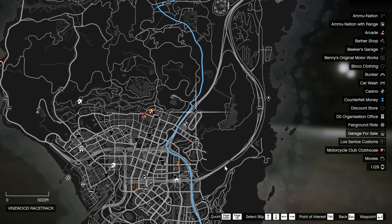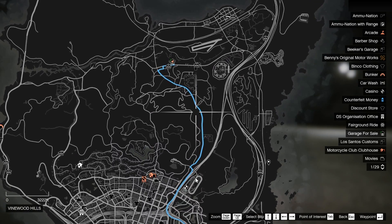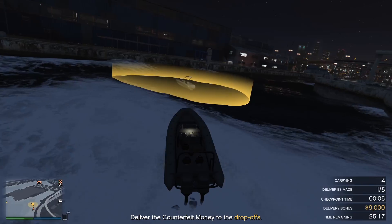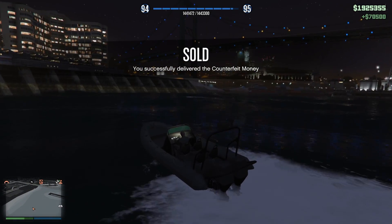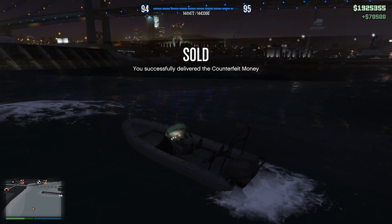Let's complete the sale. Look at that — just as I'm talking about buying an Oppressor, this is how much I have to travel just to get to the boat and make the deliveries. There we go, I just sold the cash, got $9,000 extra for a delivery bonus, and now I have 1.9 million.